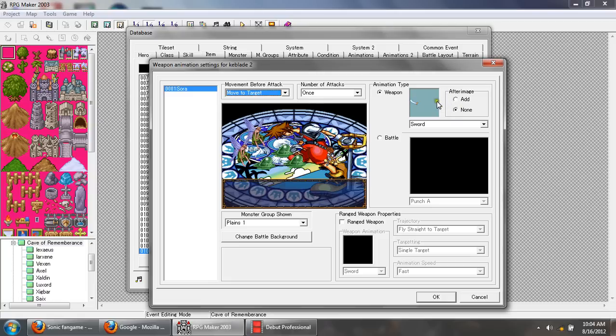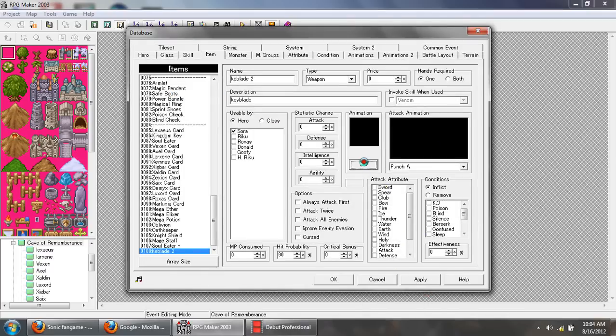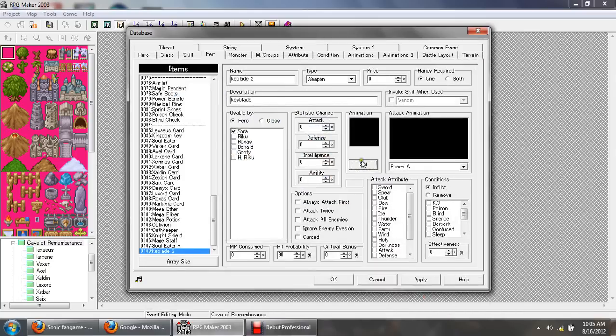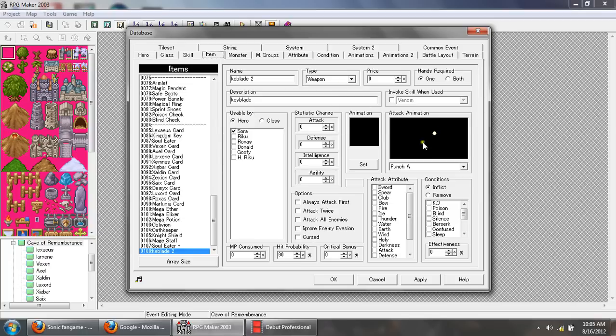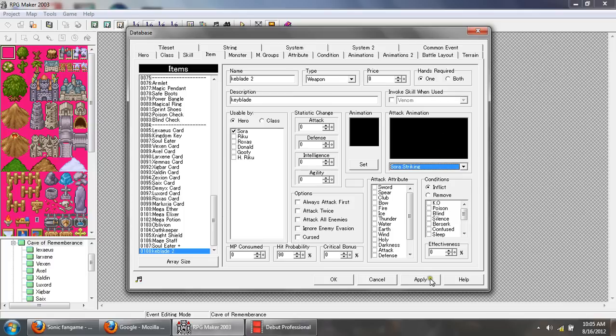We're going to get rid of the sword again — go down and find a dash line, select it. Also go to the battle animation area and scroll down to select one of the dash lines there too. Make sure everything is set and keep it on Battle. Now, since you have the character's striking animation imported as a battle animation, go back to the weapon you're making, select the drop-down for the attack animation, and select the animation of your character doing the attack. I've got Sora striking — here it is — swinging his Keyblade. Click Apply.